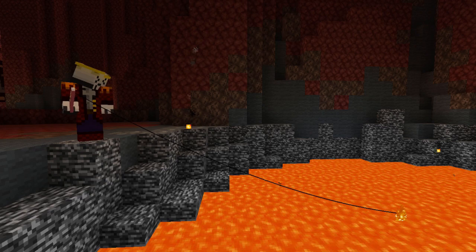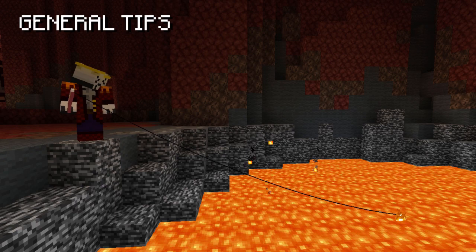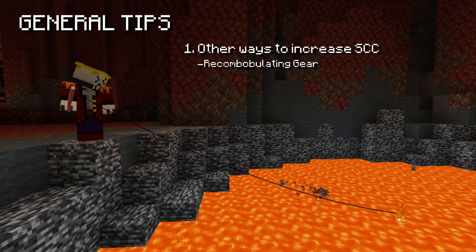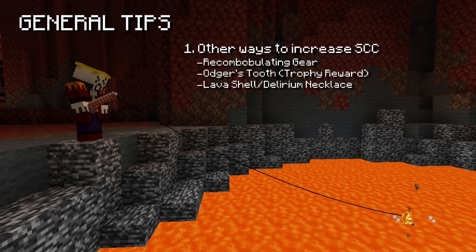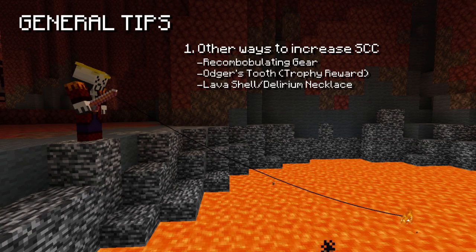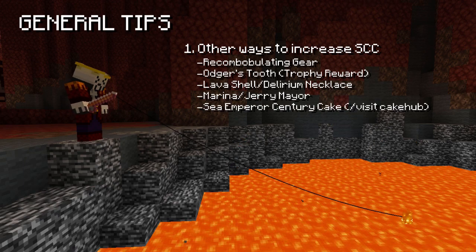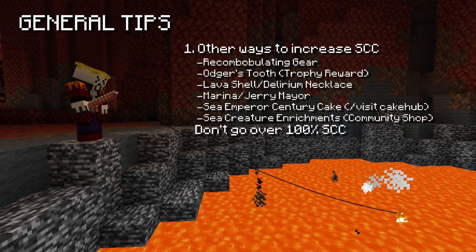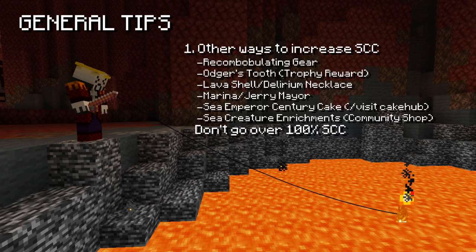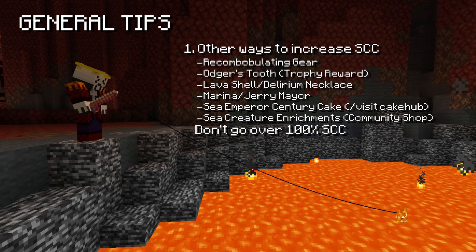Finally, some general tips for fishing. Other ways to increase sea creature chance include: be-combobulating any gear for reforge bonuses, Odger's tooth reward from trophy fishing, the lava shell or delirium necklaces (though these have massive drawbacks), the marine and jerry maya which give significant bonuses, the sea emperor century cake, and the sea creature enrichment from the community shop. Note that you often won't need all of these, as you can hit 100% sea creature chance — any bonus beyond that is wasted, so focus on other fishing stats instead.